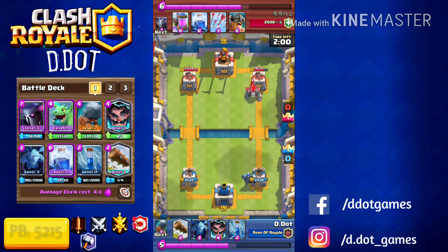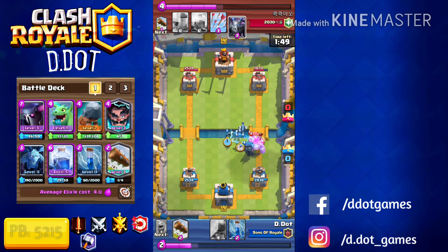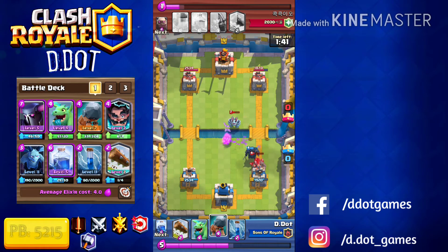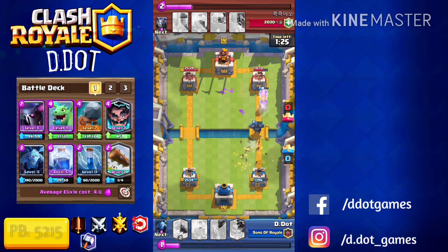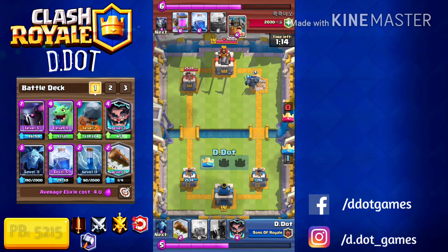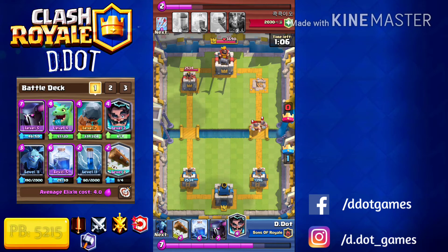Since he actually dropped Golem, we have a really good counter: the P.E.K.K.A. We're still trying to figure out what Golem variant he's running — and he's running the E-Barbs variant, so maybe he's running Fireball or Lightning. He got good damage in, but now we're going in for a counter push. I haven't seen Skarmy yet, so I'm actually hovering Zap just in case, but he dropped Archers instead. Since he over-defended on that, we're actually able to take this tower. He drops E-Barbs, but P.E.K.K.A. is still alive, so it actually gets way more value than what I spent on it.